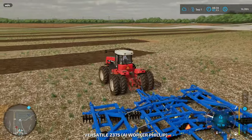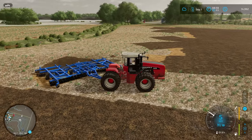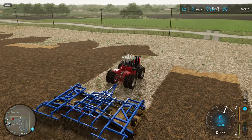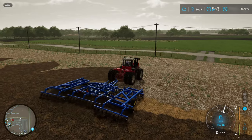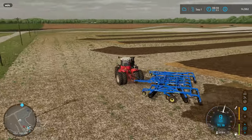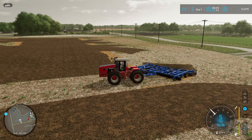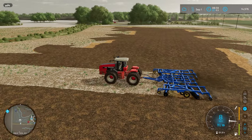It looks like our tillage is already coming back on the skipped rows in the short rows here. We probably didn't need to do four headland passes — I was just nervous with how narrow tillage equipment tends to be. I think when we do the next field or do this the next time, we would probably get away with only three. Two would still be risking the fence, but three would give us a little bit longer rows and a little more length on these up and down rows.